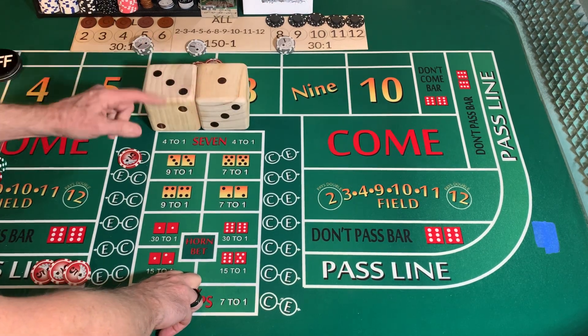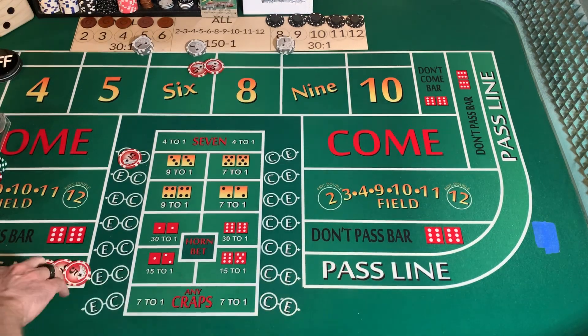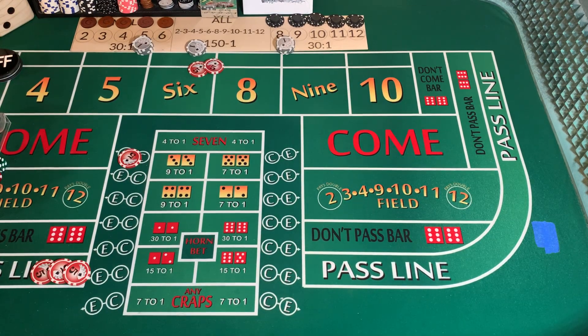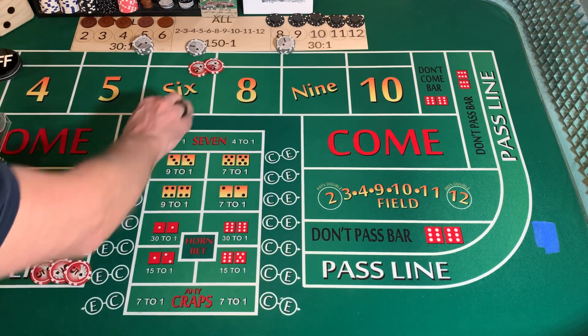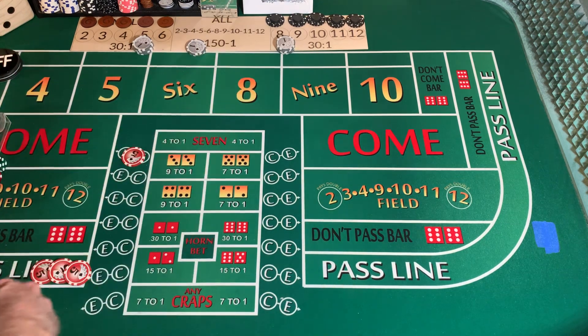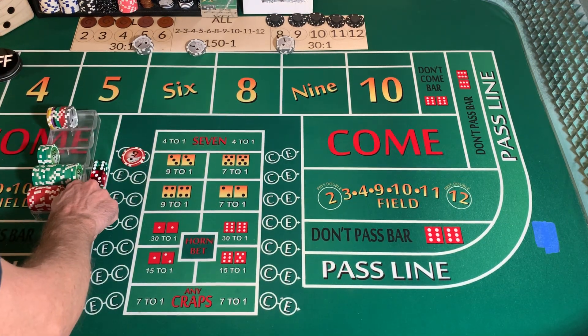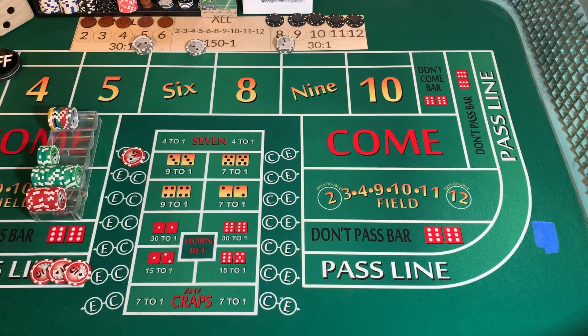We're going to be using a 3-2-1-3 dice set to start. We're on a $5 minimum table, $500 maximum. We're going to start with a $15 pass line, $4 C, $1 E, $10 on the ATS broken down into a 4-2-4 split. We're going to be using a green and red dice — green on the left, red on the right. Let's get to it.